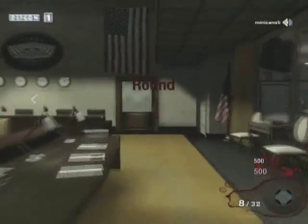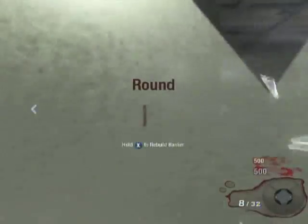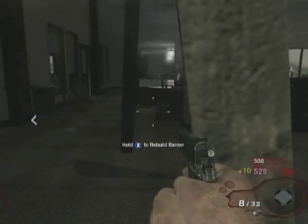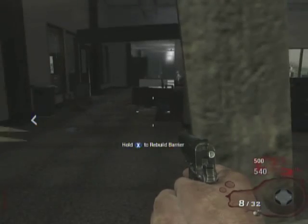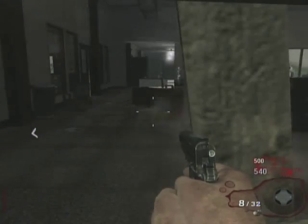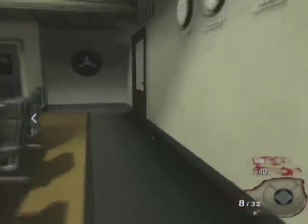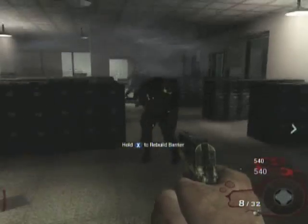Hey, what's going on guys, another little zombie tutorial. I was asked to find the power switch on Five, and to be honest I've never even played this map until about 5-10 minutes ago prior to making this video. Me and my friend Tyler decided to give this a try for the first time, and all he knew was that the power switch was in the basement. I had no idea, so this is actually our third try.